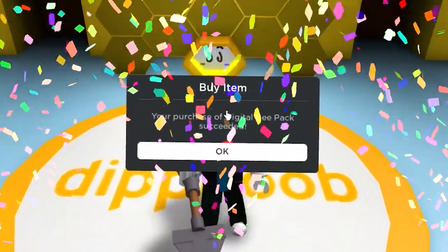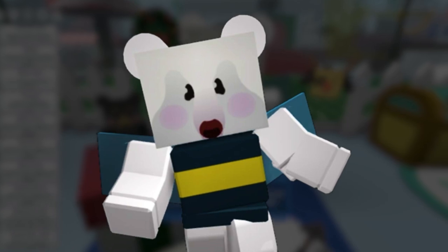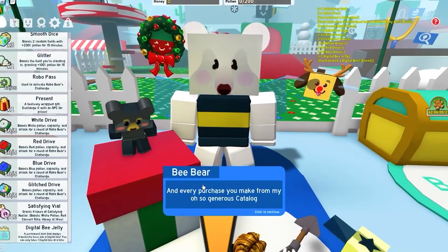Now what we're going to do is buy the Digital Bee. There we go, we got the Digital Bee. First, I'm going to run over to this Bee Bear and talk to him. Let's get a quest.